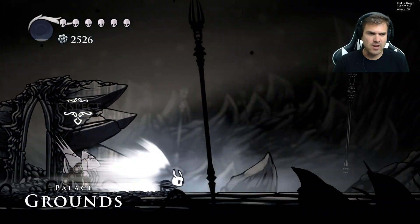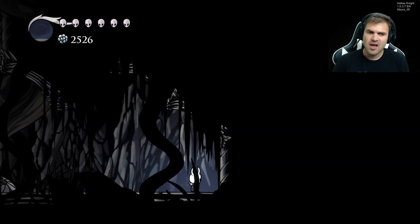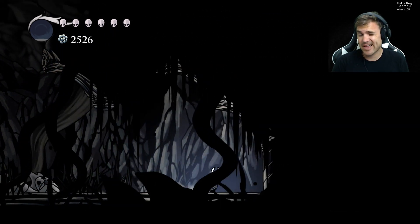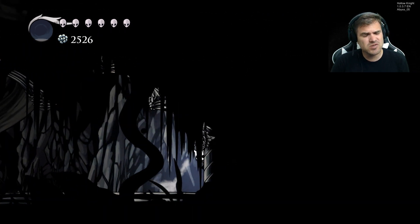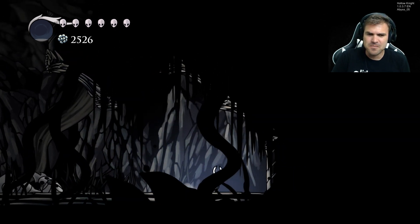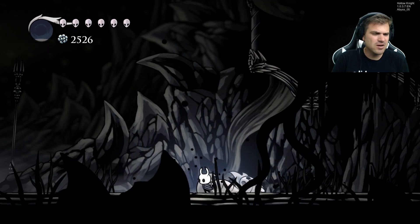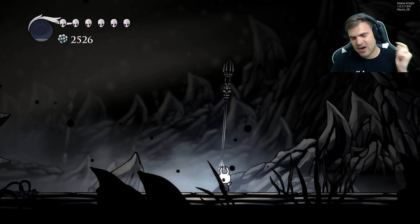So now we made our way over to the Palace Grounds and I wanted to see the other side of this wall. I thought the hidden stag station was still there and apparently this wall is still there — it's before that update. I can't remember off the top of my head which update that was. It's really interesting that they would have put Hornet's room — if that was Hornet's room — right here. Like, why here? You'd think it would have been near like the Beast's Den or something like that.